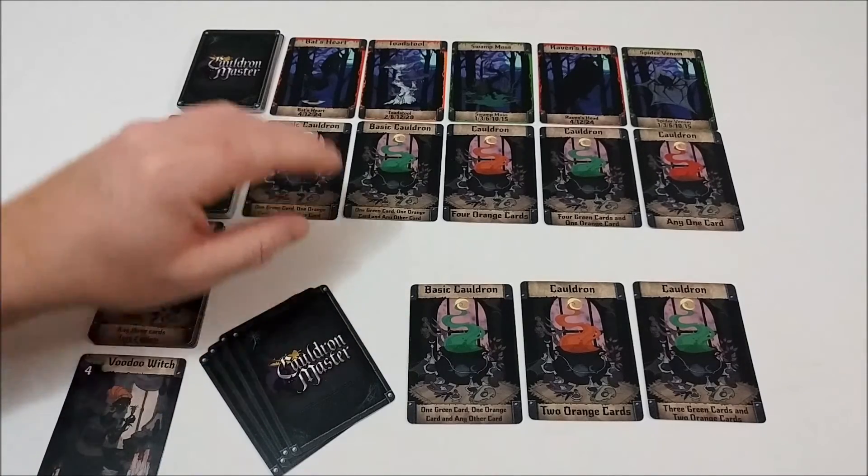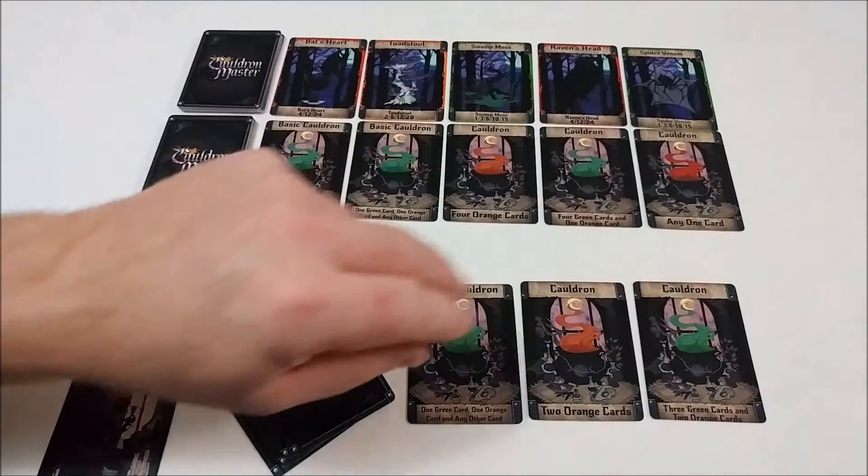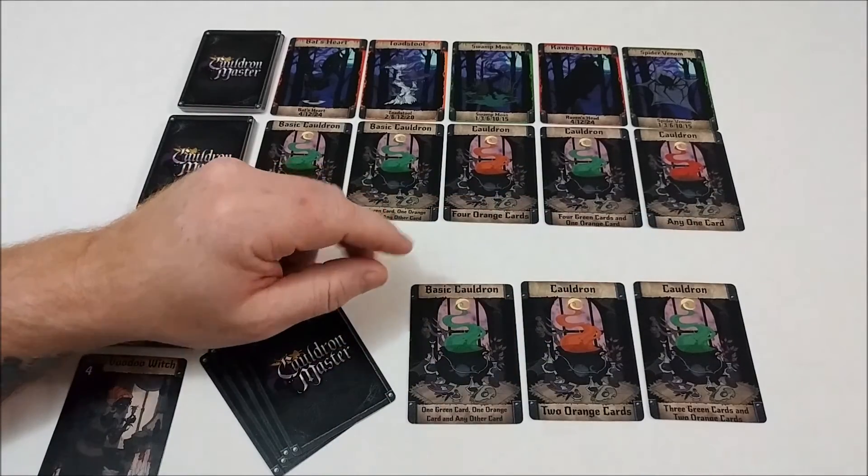Game end is triggered when the last card from the ingredient deck is placed and you finish the round. Count up the points from your cauldrons — the player with the most points will win. And that, my friends, is Cauldron Master.